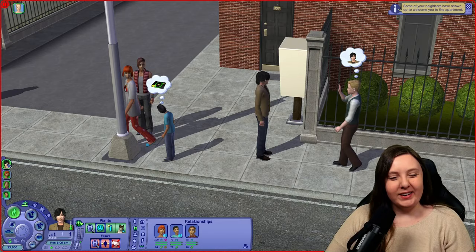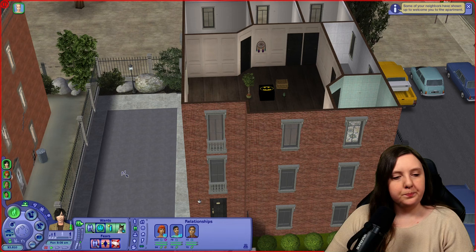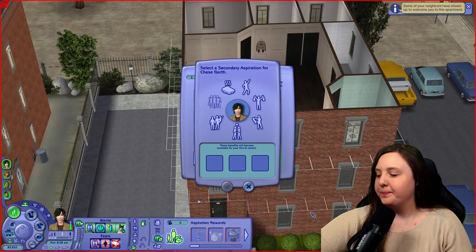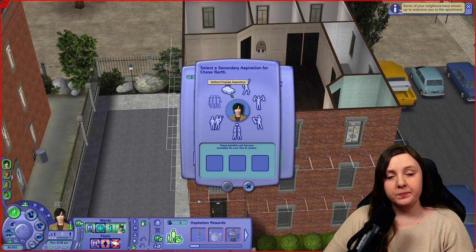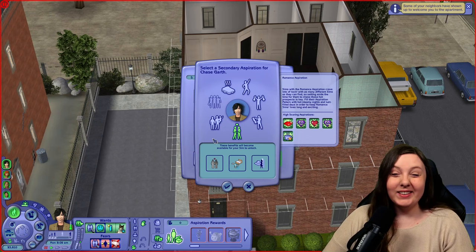I'm going to start by taking out all the stuff I need. Starting with Chase — he's not attracted to her at all, which is a bad beginning. I'm rolling a d6 for his secondary aspiration. I got a one, which is grilled cheese — I'm not going with that, so I'll re-roll. I got number five, which is romance. I guess that's more fitting together with the pleasure aspiration.